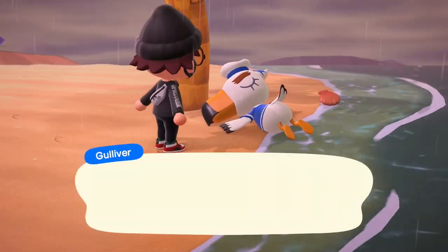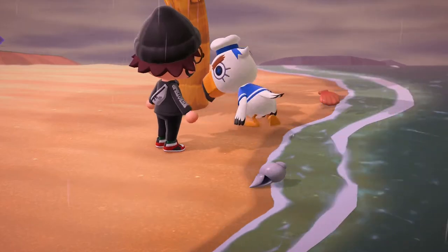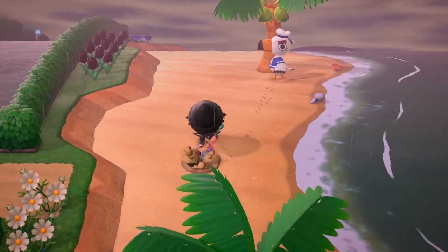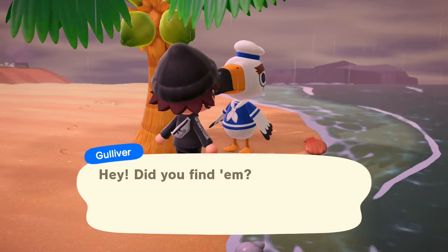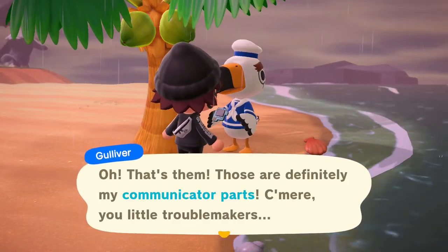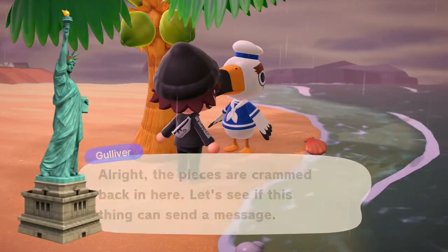Gulliver is a seagull who will randomly show up washed ashore on your beach. Talk to him several times and eventually he'll ask you to find his communicator parts — small squirts similar to manila clams along the beach. Dig up four or five parts and return them to him. The next day he'll send you a thank-you gift in the mail, and these items are often considered rare and highly sought after by the community.